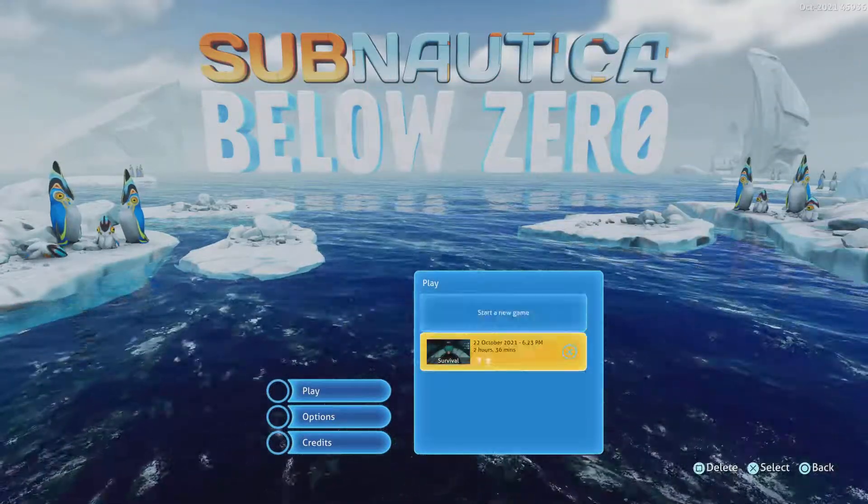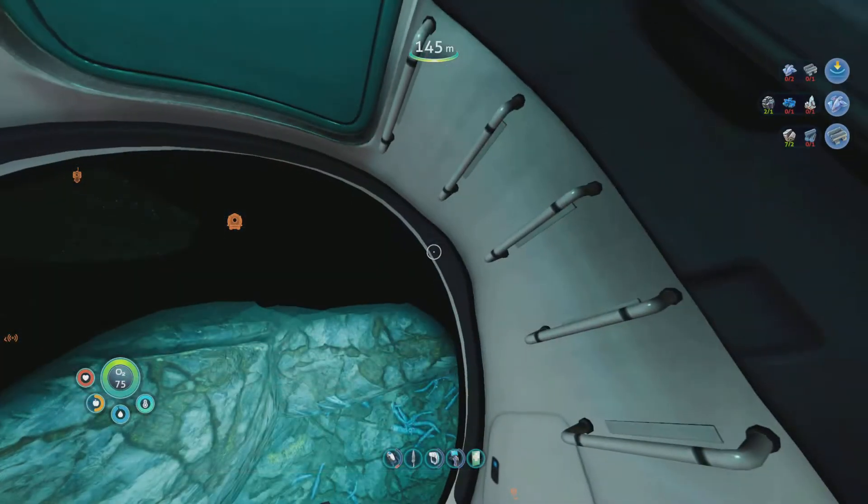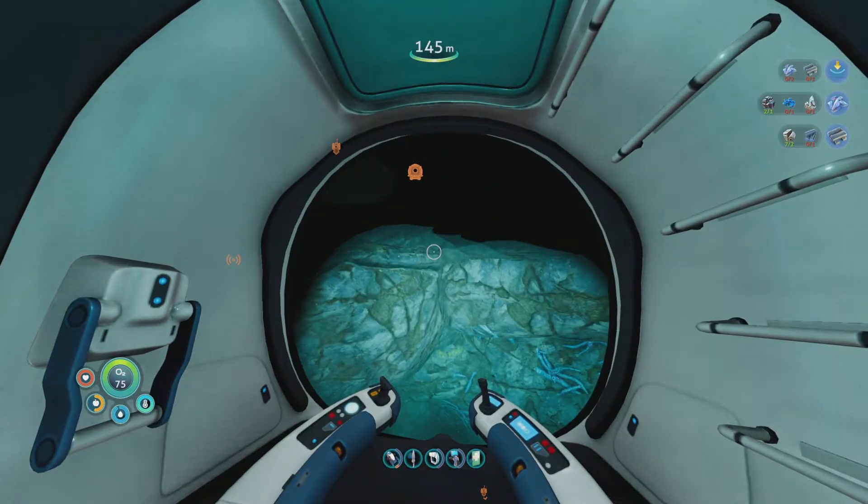Hello everybody, how's it going? Today we are playing Subnautica Below Zero. If I remember correctly, we were on quite an important mission. We were exploring the Omega base, and there was an underground biome in which an alien habitat used for meditating was found. What was also found that is really useful for building our depth module for a sea truck, as you can see on the top right, is a diamond.